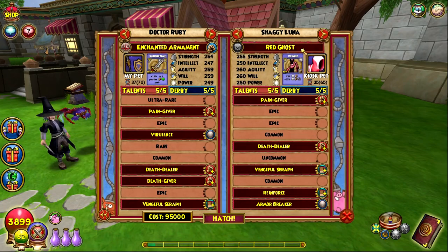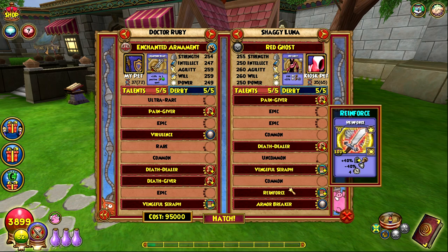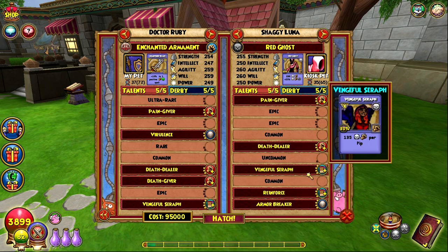Today we're gonna be trying to make a pet with the reinforce item card. Reinforce is basically the opposite of bulwark — if you know what that is, it gives you an extra 40 resist but does minus 40 outgoing to your damage. Reinforce gives you an extra 40 outgoing and lowers your resist by 40, so it's basically like suicide. I feel like it'd be really fun to mess around with, especially with vengeful serif in a quick match or something.